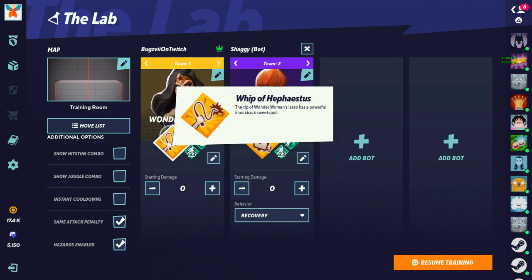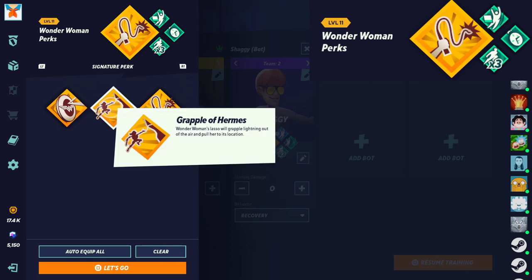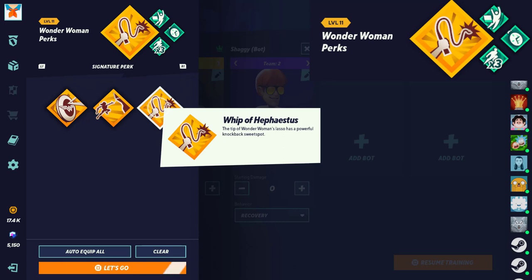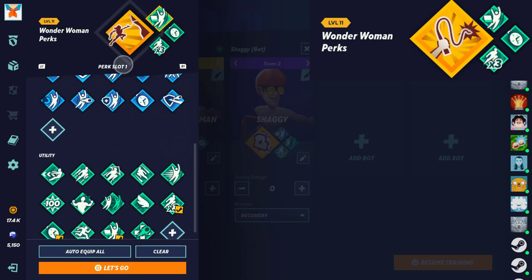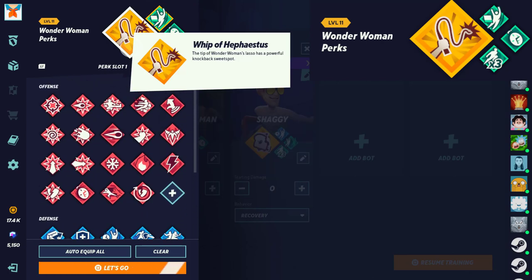Next we have Wonder Woman. Best perk is really preference since I like all her perks. Shield perk — dodging creates a barrier that blocks enemy projectiles, going on cooldown after a successful block. Amazing. Grapple perk — her whiplash pulls her out of trouble easier and still hits enemies. Tipper — the sweet spot makes it really more powerful when she gets that knockback. I'd say the shield perk is number one, grapple is second, and tipper is third. They're all very good so it really is preference in how you play Wonder Woman, but the shield perk is obviously number one.